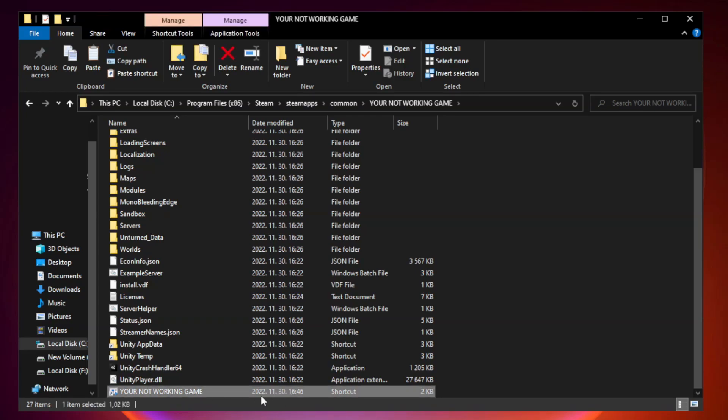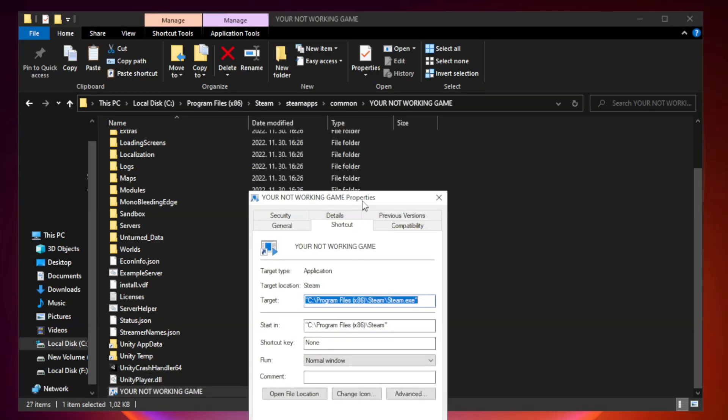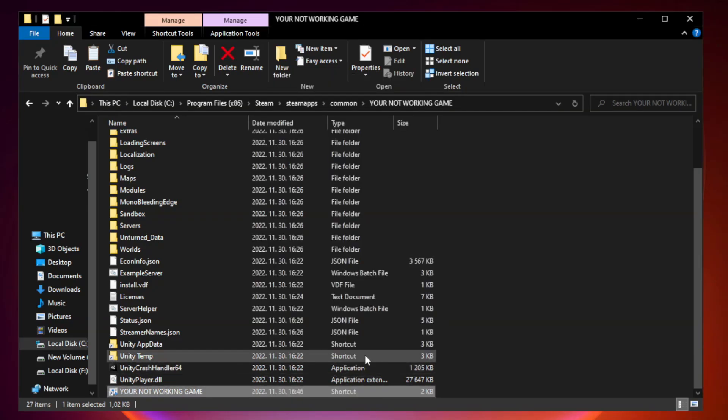Right click your not working game application and click Properties. Click Compatibility. Check Run this program in compatibility mode and try Windows 7 and Windows 8. Check Disable Full Screen Optimizations. Check Run this program as an administrator. Click Apply and OK, then close the window.